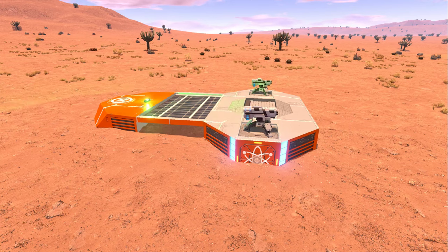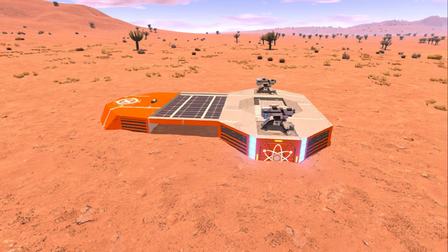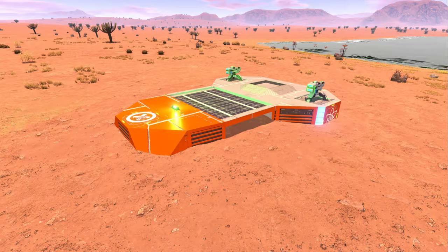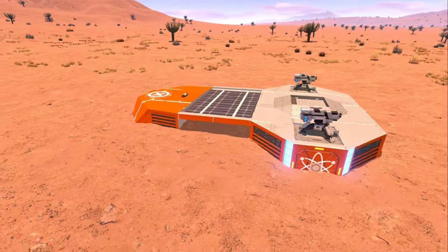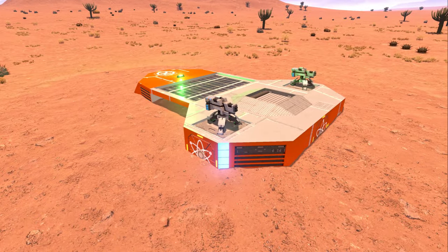Hey everyone, how you doing today? I thought I'd take another look at the workshop and see what was out there — got a lot of very cool unique creations again to look at today. The very first one here is the Emergency Shelter by Bear the Merc, and it is a pretty unique shelter base. It's a small one — this is what it would look like when you spawn it in the game.